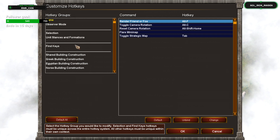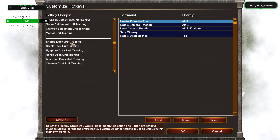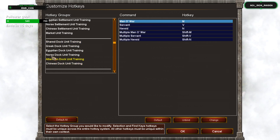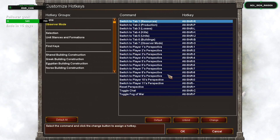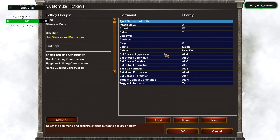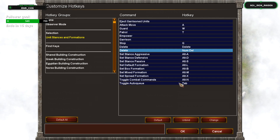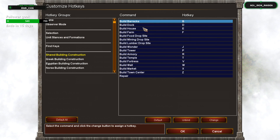You can see here, depending on the context, it shows you all the different contexts — like training units from a dock, and it goes into each individual civilization, observer mode hotkeys, little actions you can do as an observer, even unit stances. You go into your game settings and can either use the default hotkeys or change them to a custom setup.